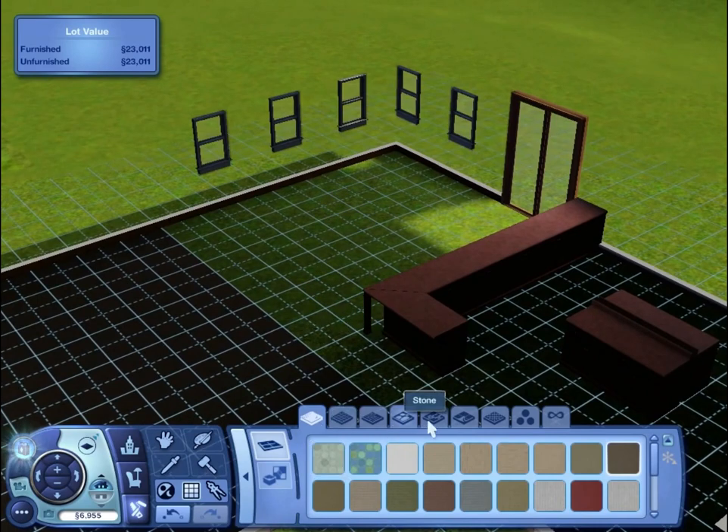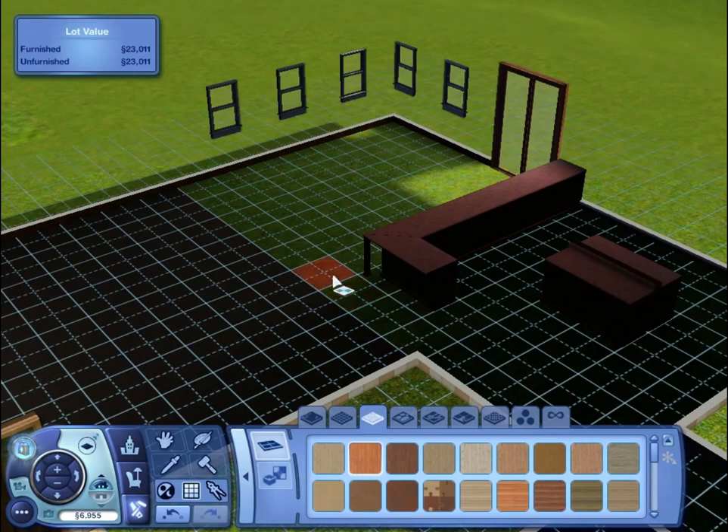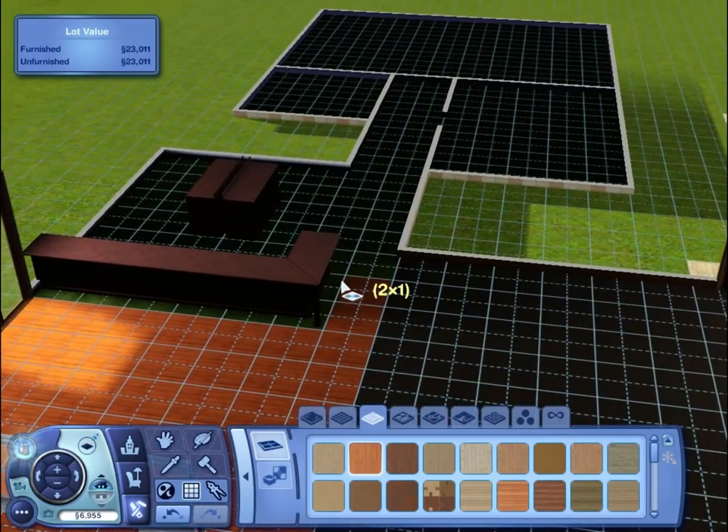And the dining room is laminated flooring I think, so let's see what they've got in woods. I want to say that colour — let's see what that looks like. Yeah, I think that's pretty close, and this one is also the hallway so we can put that all the way down to the end.